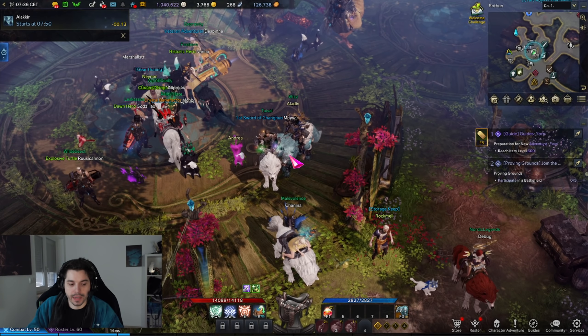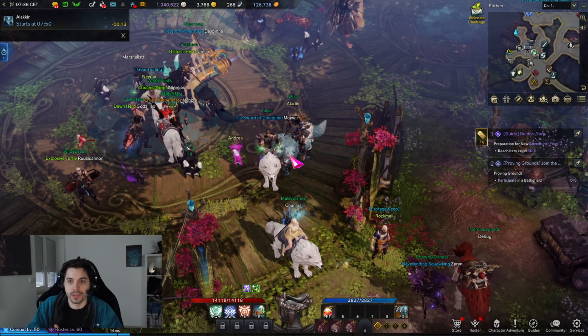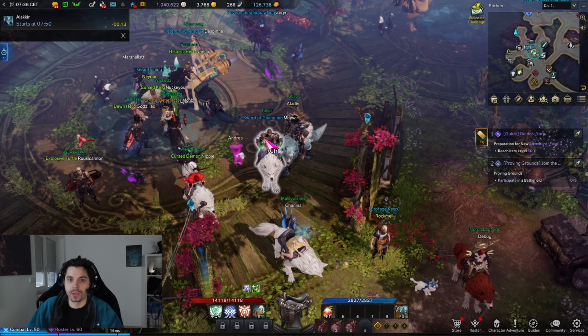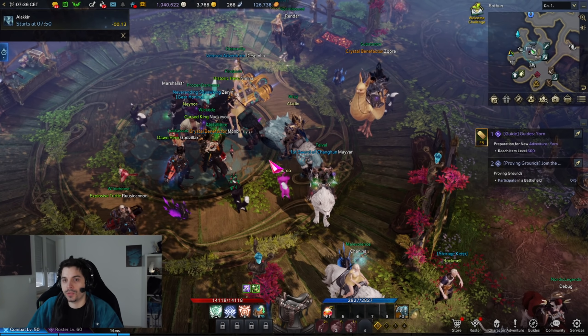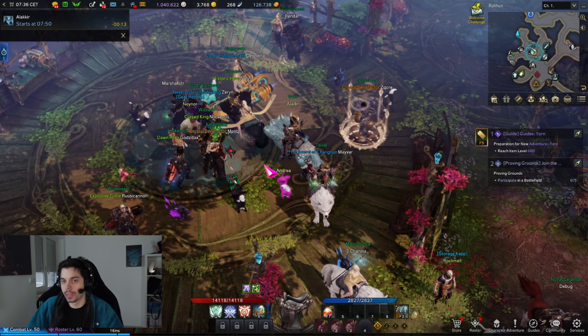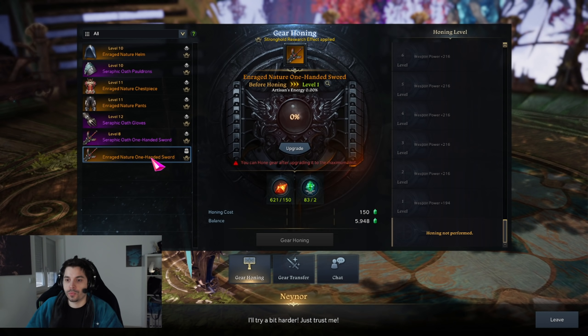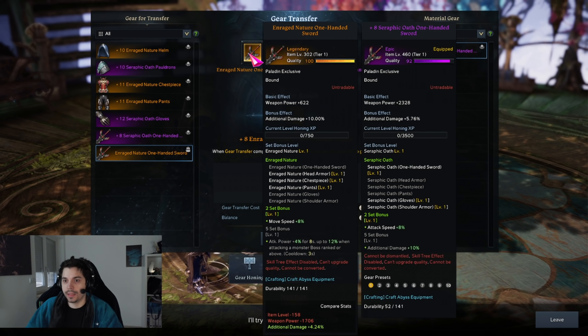The first mistake is something I'm actually surprised people aren't aware of, and that is gear transfer. Later down the line you'll be able to complete abyssal dungeons that let you craft new gear, and that new gear is the same item level as existing chaos dungeon gear. This allows us to transfer our existing enchantment directly — copy-pasted onto the new gear.